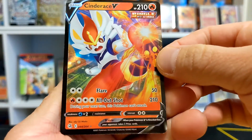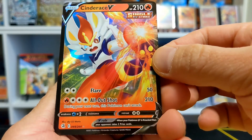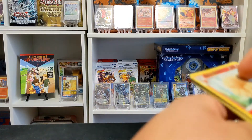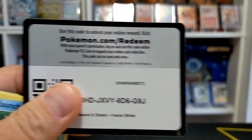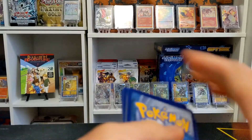We got a Cinderace V — very cool — with the All-Out Shot for 210, though that Pokémon cannot attack the next turn. Me, I'm stubborn — I'd like to pull it just to have it. We got a V and a VMAX so far, very nice. Let me know if I should just buy four Mew VMAXes since I have plenty of regular Mews — I just need four for the deck.